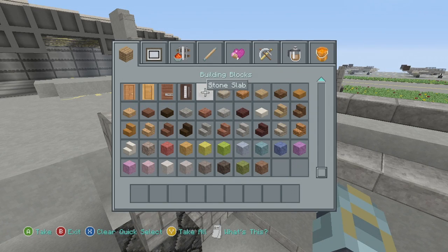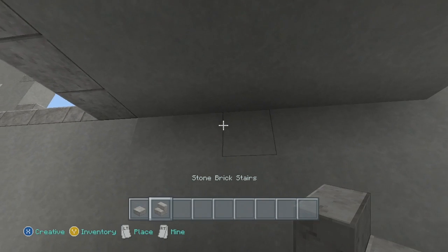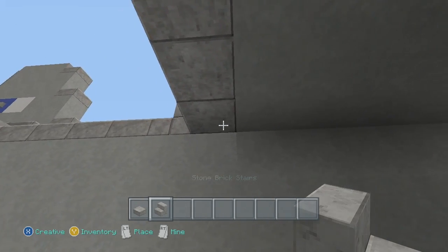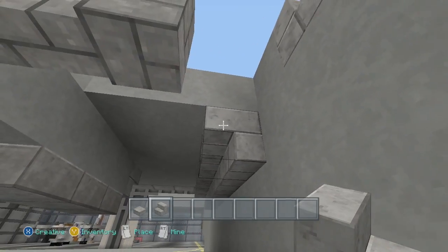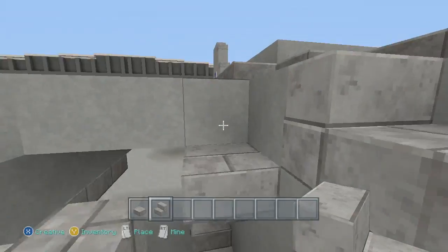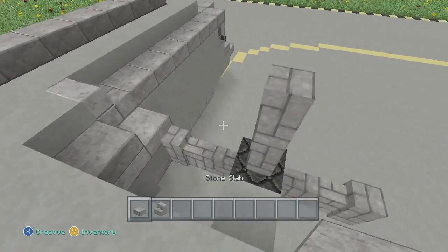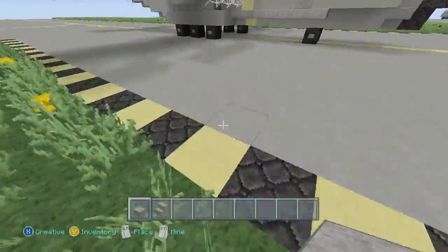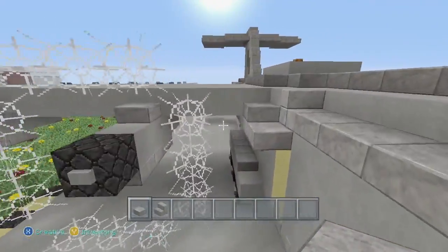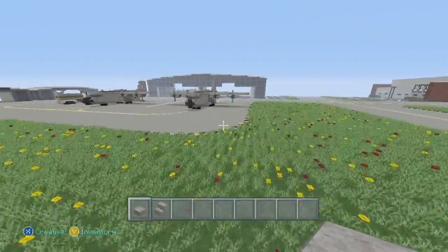Then what you can do next is grab your slabs and your stairs. You're going to come under your wings, right behind this slab, you're going to go 1, 2, 3, 4, 5, 6, turn this seventh one into a bit there like that, place a slab there, place one on top. I think I moved that out by 1 - yeah I did.